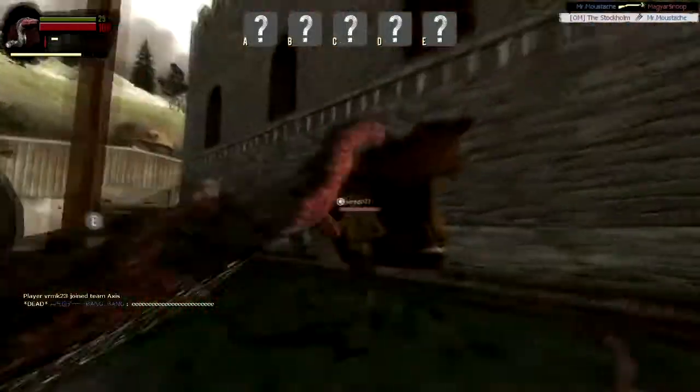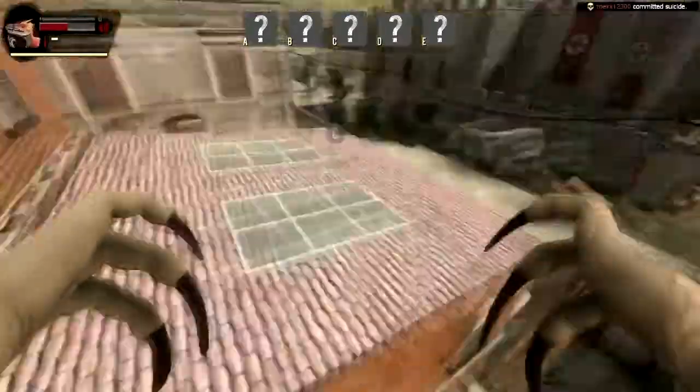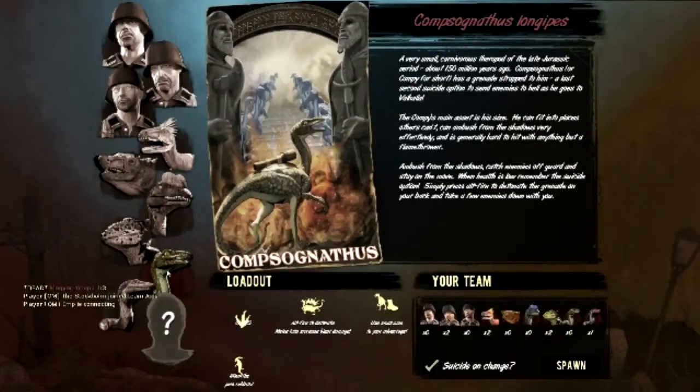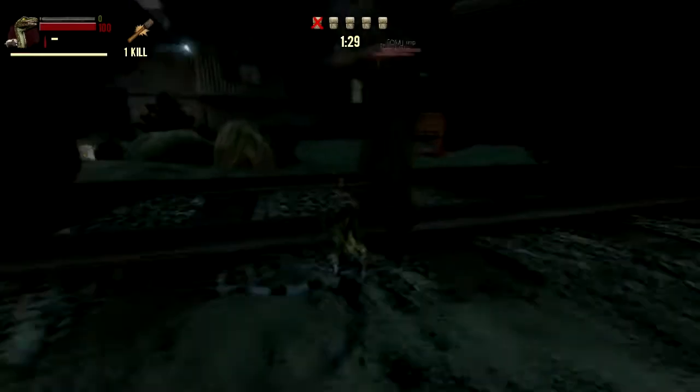It's only when you take control of some dinos does the whole sordid drudgery of the FPS formula become that much more intriguing. The micro-raptor can fly, the raptor can almost fly, and the compsognathus — this guy can explode.